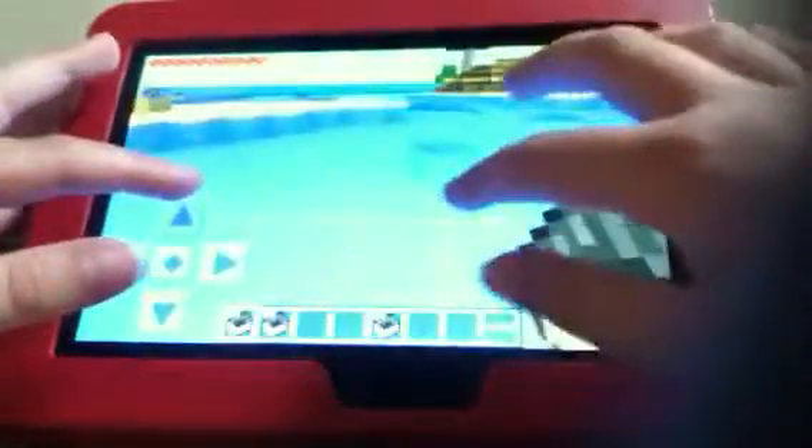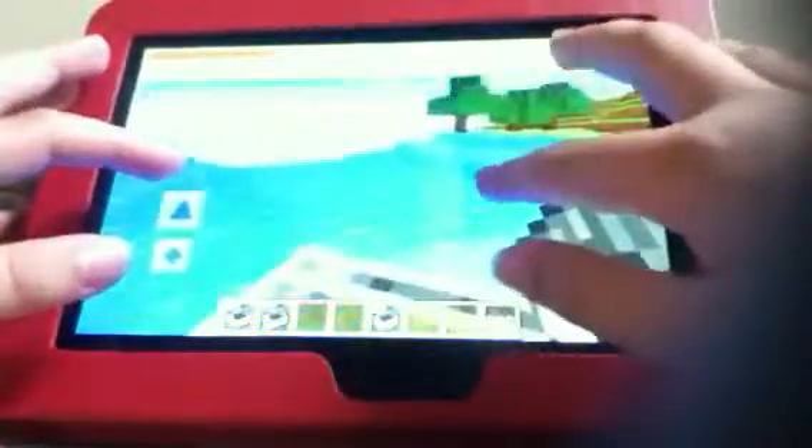You tap down and you're already in one. To control it, all you need to do is just move around like this, and then you literally have control of the boat.